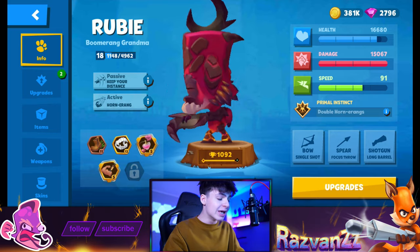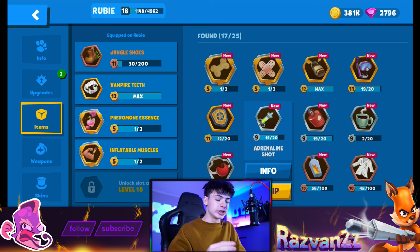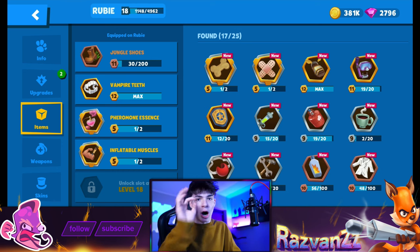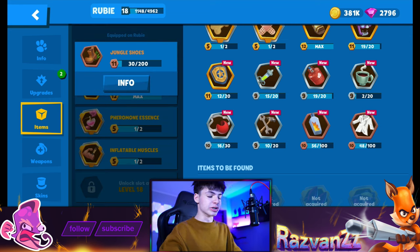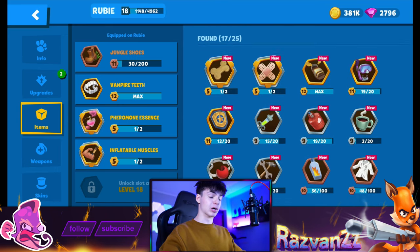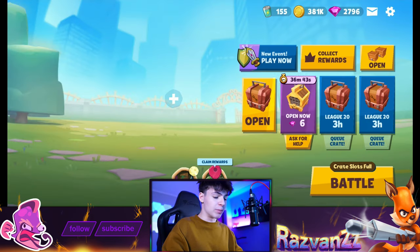Ruby is at level 18 — super super strong. Now let's do the item setup because that is another very important thing. We are missing the level 18 item slot, but that was supposed to be for the adrenaline shot, so it doesn't matter too much. If you do have the fifth item slot, just use the adrenaline shot — I'm pretty sure it's the best in this case. We're using jungle shoes, vampire teeth, firmonescence, and inflatable muscles, and it's gonna be awesome.